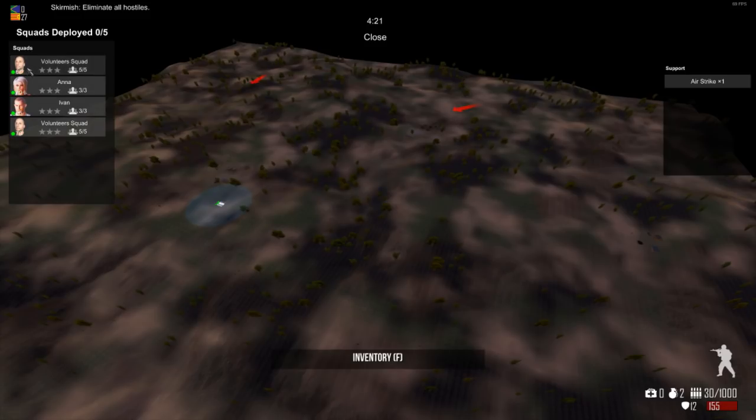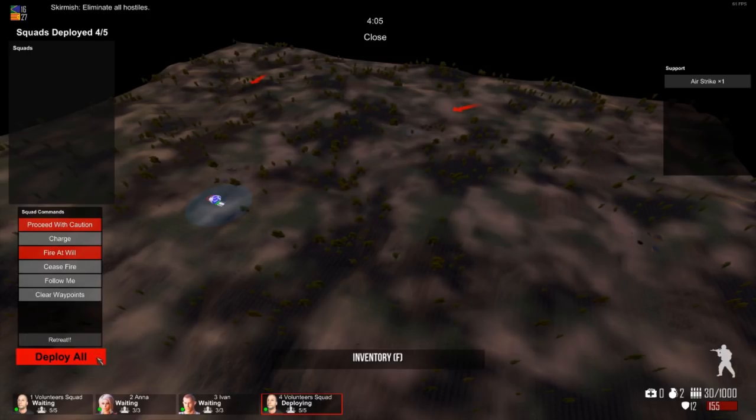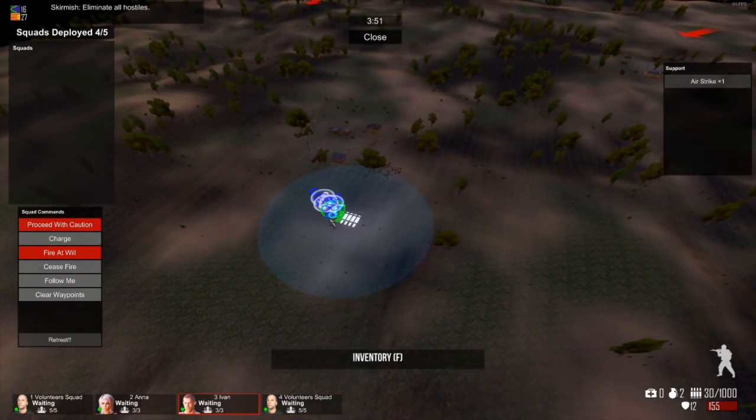Here's the battlefield map. We can move around with WASD and rotate the camera with the middle mouse button. The enemy forces are shown coming in via red arrows. Let's deploy our guys — volunteer squad, Anna, Ivan — I'll hit deploy all. Using the mouse wheel to zoom in I can see our units. Clicking different squads at the bottom highlights them. I'll move Anna up, move Ivan to flank, and send the volunteers in first.